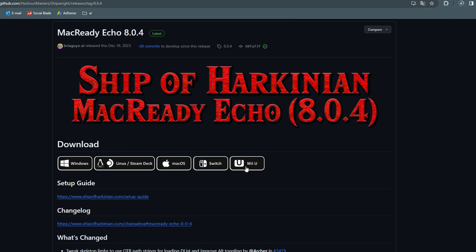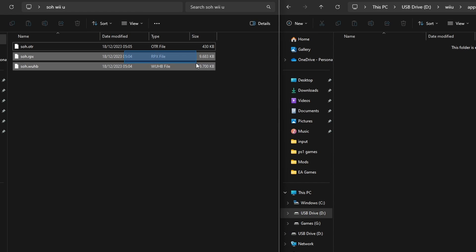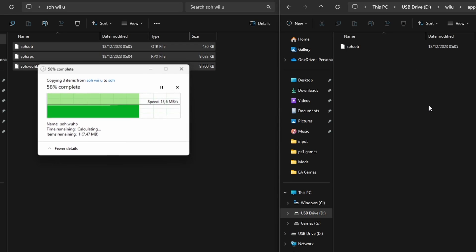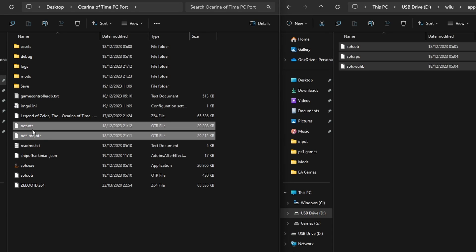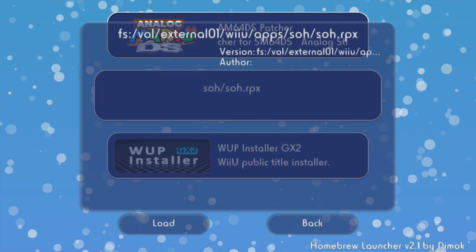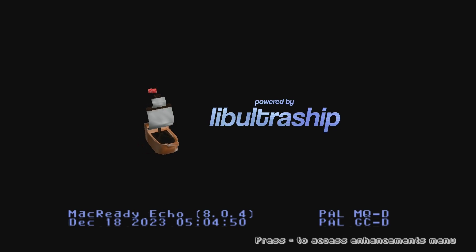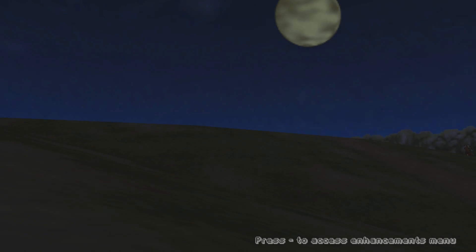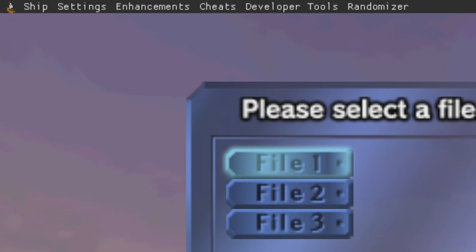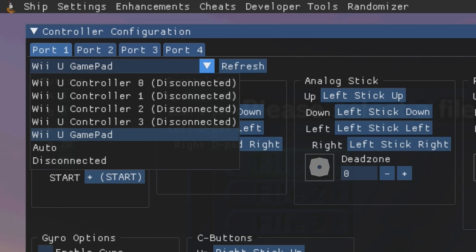This is a great way to play this port on a portable machine. For the Wii U, download the file on the GitHub. On your Wii U's SD card, go to apps and create an soh folder. Extract the downloaded file there. Then add the OTR file you created on your PC as well. Now on your Wii U, you will find the Ship of Harkinian port inside the Homebrew channel. You have successfully installed soh on your Wii U. You will notice that the controller isn't working — that's because you have to set it up first. Select the minus button on your gamepad, go to settings and set up your controller. Now select your gamepad as your controller and you are ready to go.